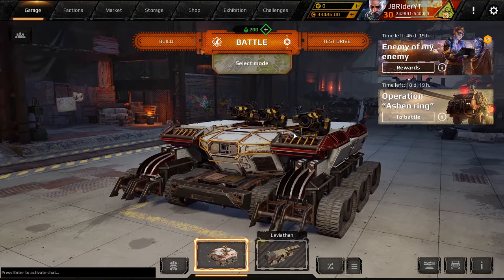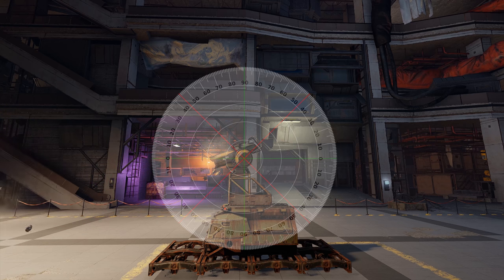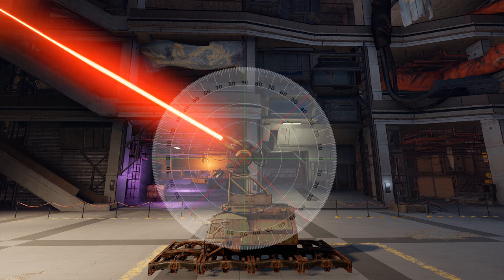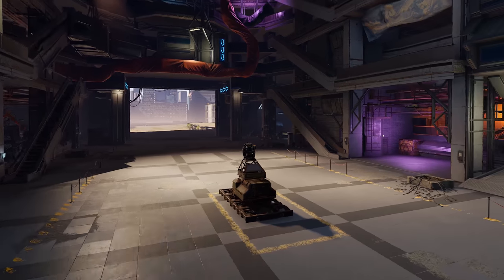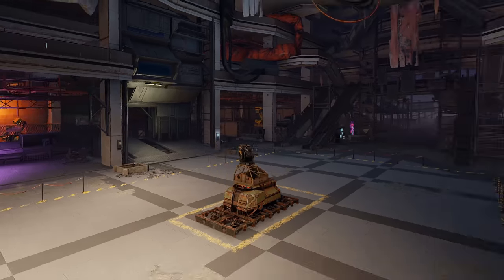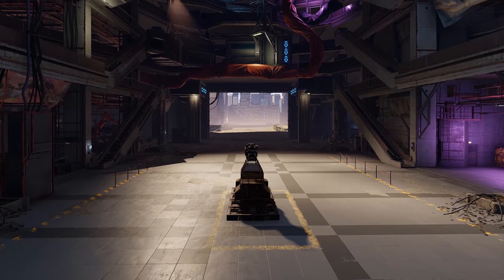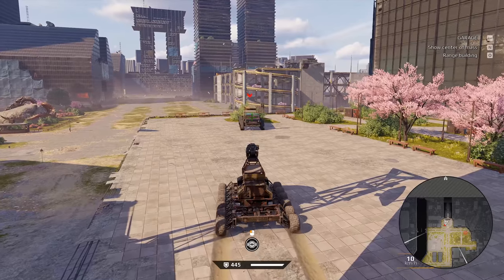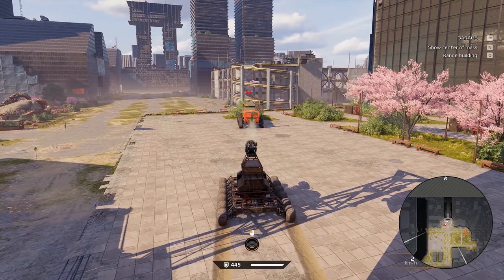For the weapon review: the Destructor has a gun depression of around negative 15 degrees and a gun elevation of around 33 to 35 degrees, which is not that bad. It also has a pretty decent turret rotation speed — not the fastest thing in the world, but you can make good use of it in most combat situations.